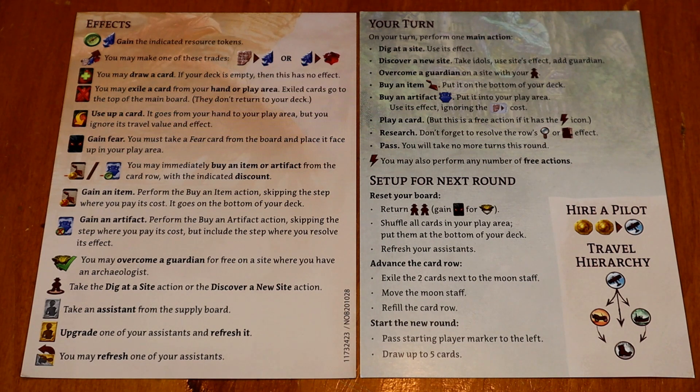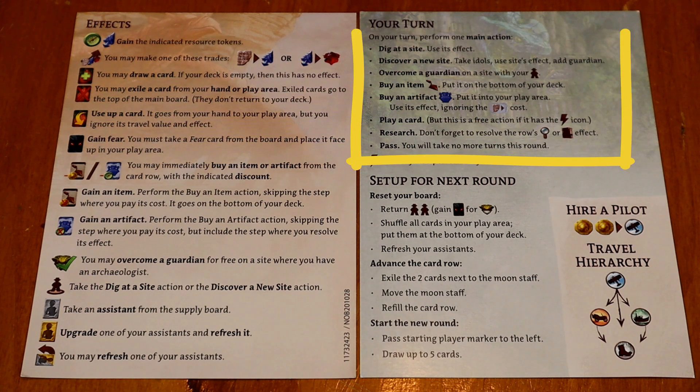These actions consist of: dig at a site, discover a new site, overcome a guardian, buy a card, play a card, research, and pass.